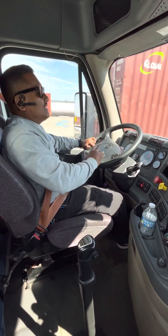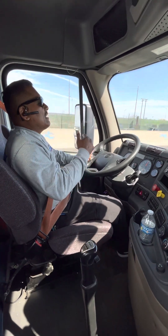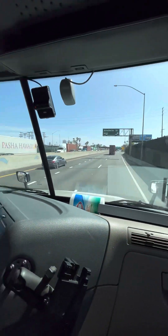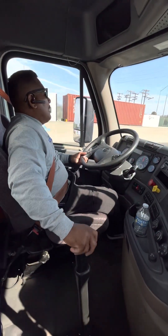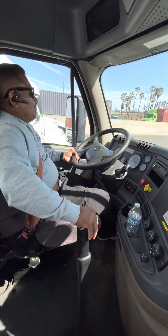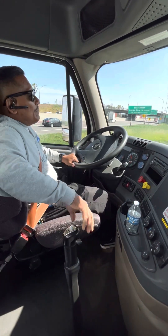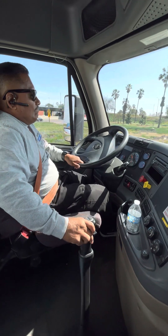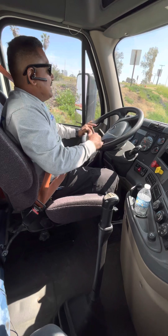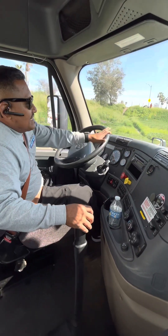Today I'll be showing you guys how to downshift and how to double clutch. Downshifting is always important because you gotta always be in gear. As you can see I'm getting off the freeway. I'm in 10th gear — I'll drop it straight to 8th. Now in 8th gear, I'll drop it again to 7th. Downshifting is important because you gotta always be in gear. I'll go to 6th gear now too.